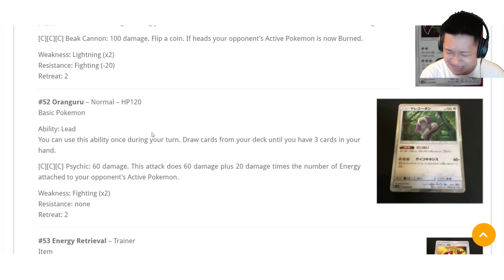Oranguru is like a knockoff Slowking. We'll have to see how this does, but overall through the course of the game, he'll be able to fish you cards here and there. If you have fewer than three cards in hand, you can use this once — draw until you have three cards. So if you've ever been really stuck and somebody N's you right when you need a certain card, Oranguru can fit into any deck. We'll have to practice with him and see how potent he is, but he's very easy to set up.